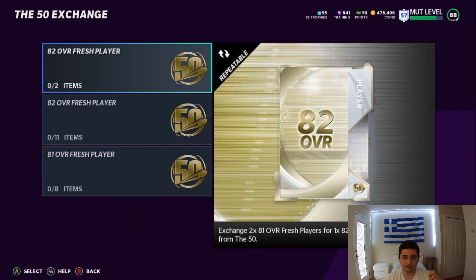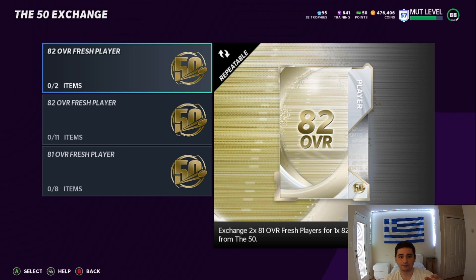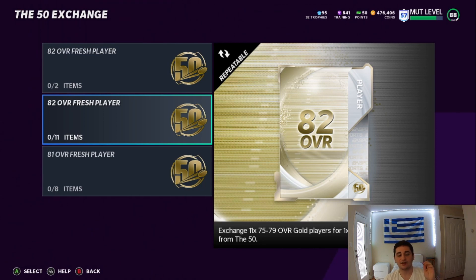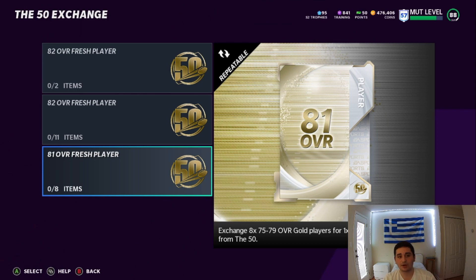But if you don't have a lot of 81s or 82s, I would put all the 81s into the 82s. If you're trying to do a set, put the 81s into the 82s. If you're not, just sell them. If they are non-auctionable, put them into the 82s and then sell the 82s. If you have 81 overalls that are tradable and auctionable, you're going to want to either put them in the 82 overall fresh player if you want to do one of these sets, or sell them. If they are non-tradable or non-auctionable, throw them into the 82 overall fresh player and then just sell that.